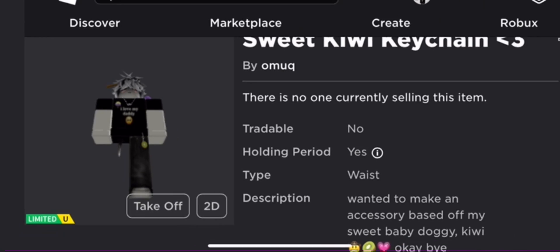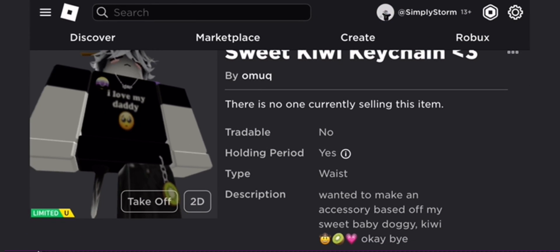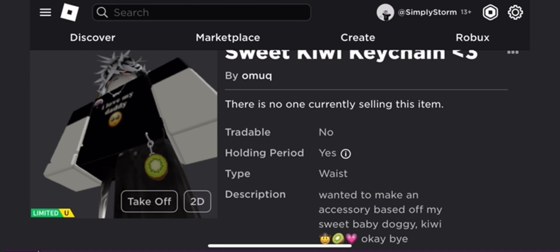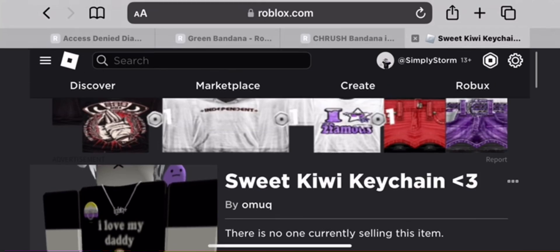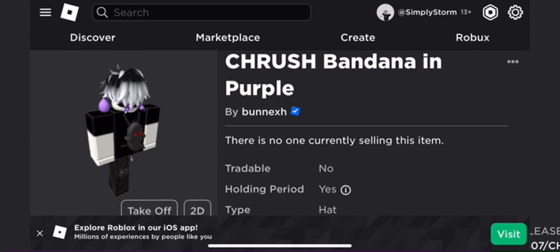I'll start off with this one. It's like a little Kiwi keychain. I'm trying to zoom in a little bit so you guys can see it — it's really tiny, but I think it was really cute. I would have loved to have this. I think it would have gone well with a bunch of my avatars, so I'm probably 100% buying that when it comes back for Robux.